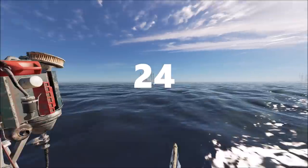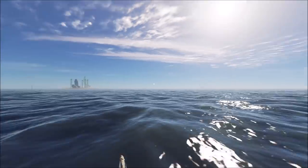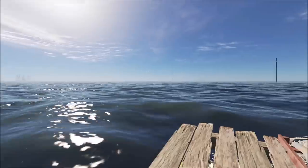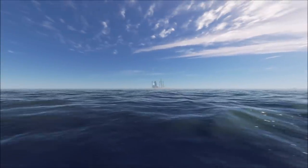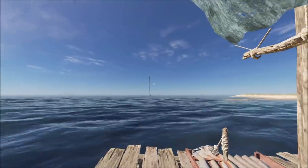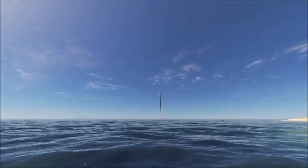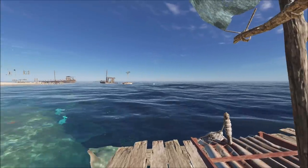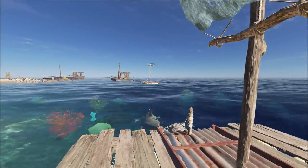Tip 24: When travelling around, you will notice islands have a particular shape — the rocks in the middle take a particular form. You can tell which is your own island through the shape of the central pillar of rock. Some are shorter, some have more than one rock. You'll also see masts that stick out of the water, which can be quite distinctive. I often spot this mast from a distance and it reassures me I'm heading back to the right island. Use visual cues to guide you back to safety.